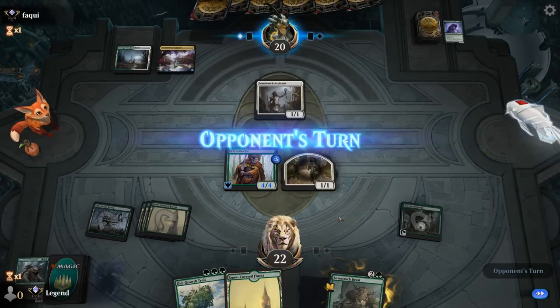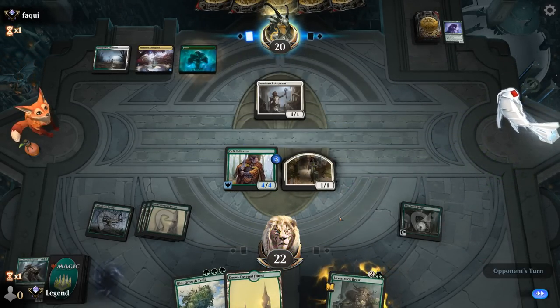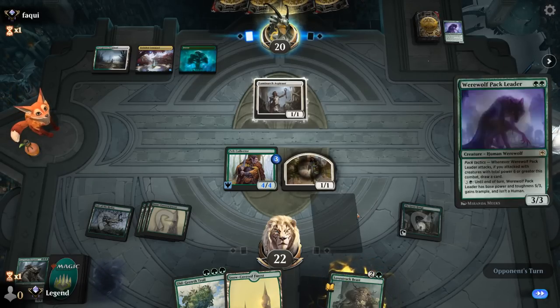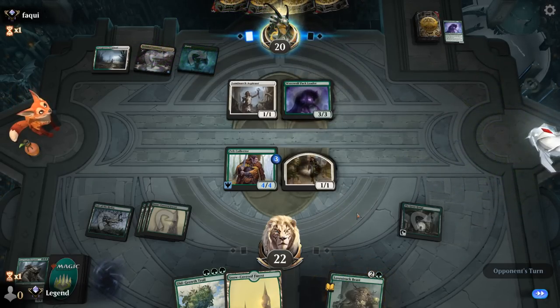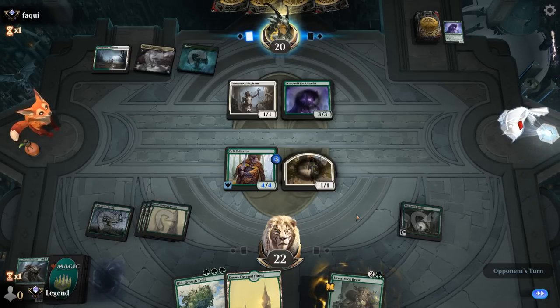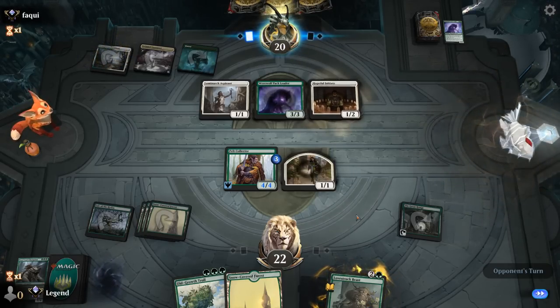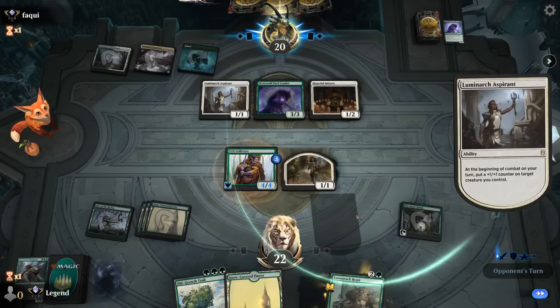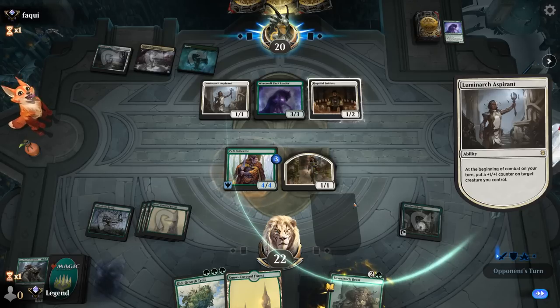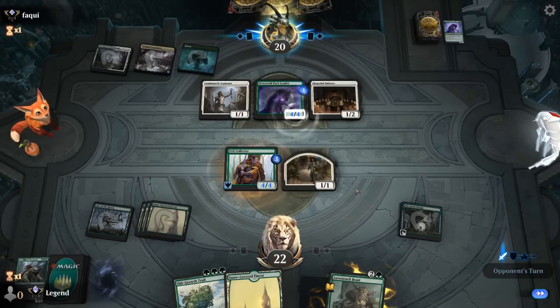Now, do we want to trade? I think so — can leave Pelt Collector back to block Aspirant even if it gets a counter, and get the cards flowing. Opponent trades — works for me. Don't expect too much removal out of the Humans stack for The Great Henge. Could see Brutal Cathar now, and then we might just be one fight spell away from running over the opponent. Just another Pack Leader for now — and it seems like they have another play. Goes for Initiate, which can eventually blow up our Great Henge, so if we find removal that might be the target.